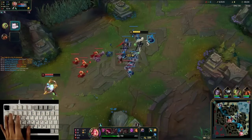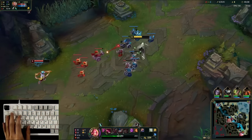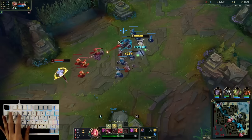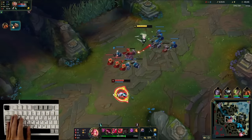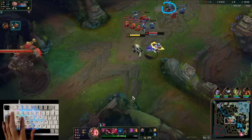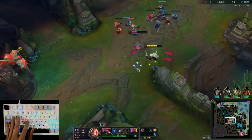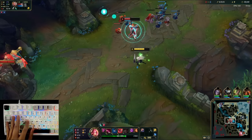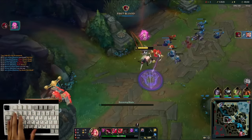Now we're looking for another level spike — level three. I'm not really pushing the wave because I want her to walk up. The cannon is getting low, which is going to make Qiyana want to walk up to get it. I hit level three and immediately go in — she's going to try to Q to get the cannon. I shove her, and now I have Electrocute. I go in for the EQ, ignite, and she's dead.